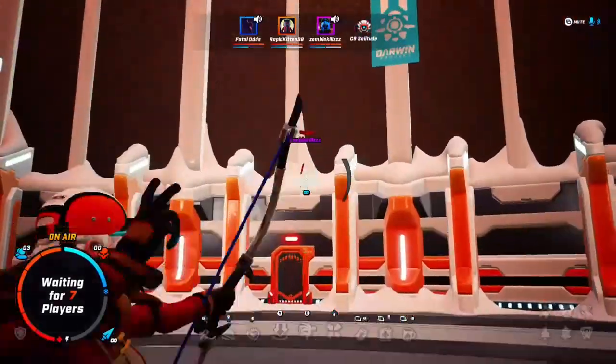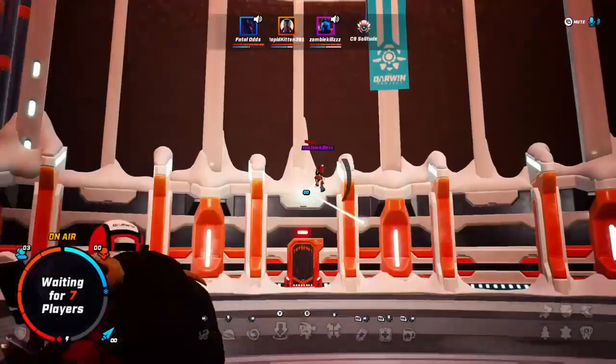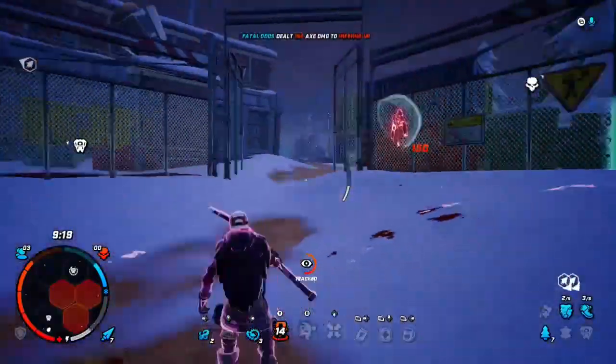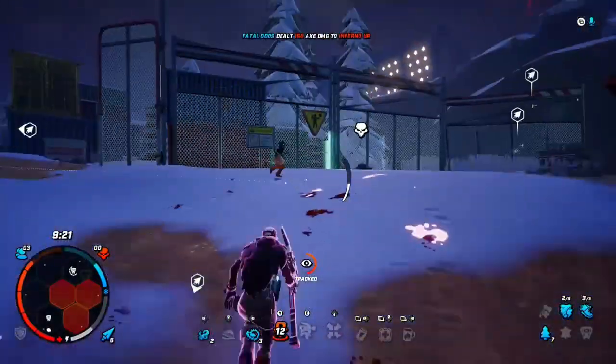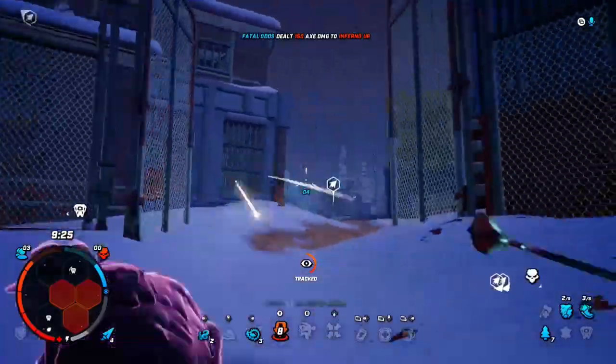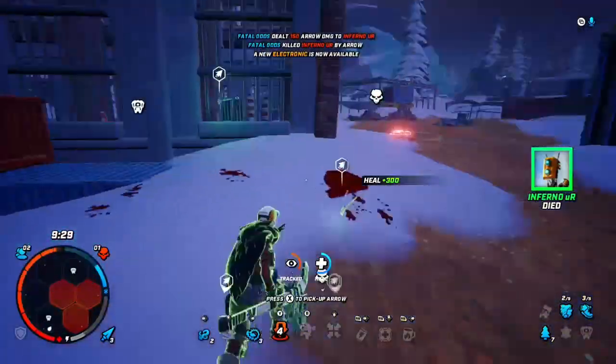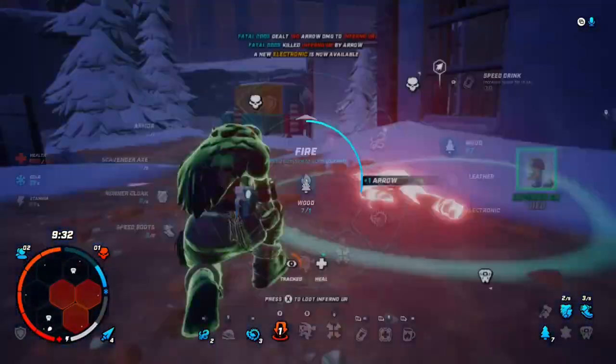Get comfortable with your settings. Spar in lobbies, whether it's someone standing still or someone actually moving — moving is better, obviously, but this will help a lot. This is mainly for people fairly new to the game or not very good at the bow yet. You're going to want to use normal arrows, because you start out with 5 at the beginning of the game, so you'll have more chances to practice. Eventually you can move to fire and berserk arrows when you feel comfortable.